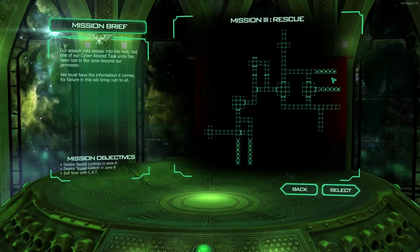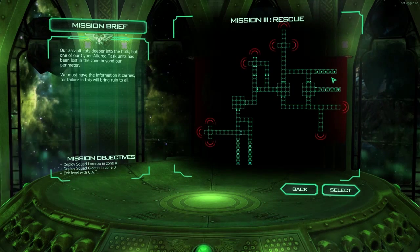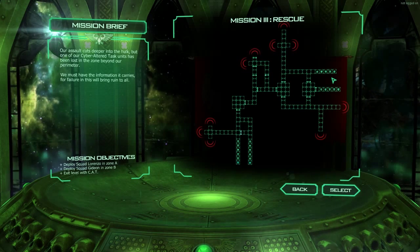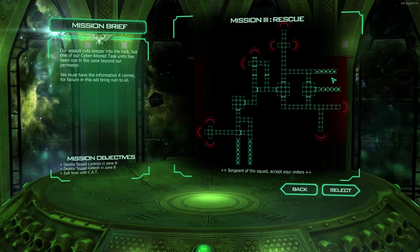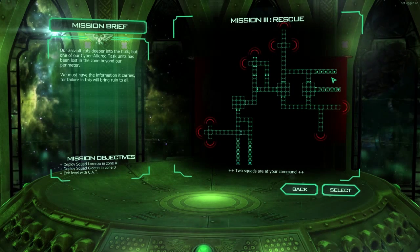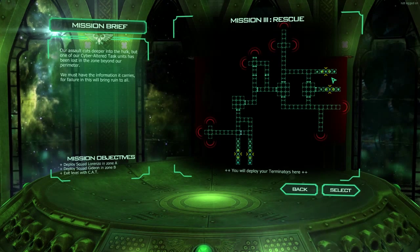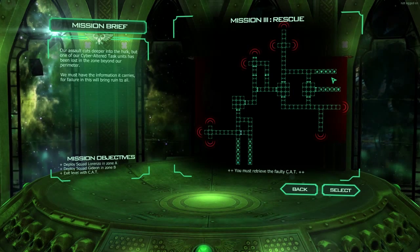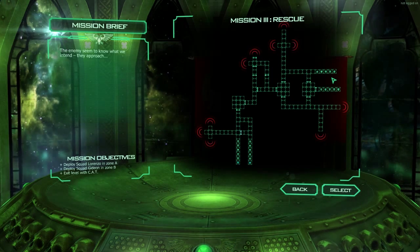Our assault cuts deeper into the Hulk, but one of our cyber altered task units — I know I keep saying it, but I think it's cool. Exit level with Cat. Cyber altered task units, whatever that means. Sergeant of the Squad, accept your orders. I accept my orders! Two squads are at your command — oh, I get two! You deploy all Terminators here. That's what, ten dudes? Scans have detected G-Stealer presence in these areas. You must retrieve the 40C-AT. I gotta get a cat.